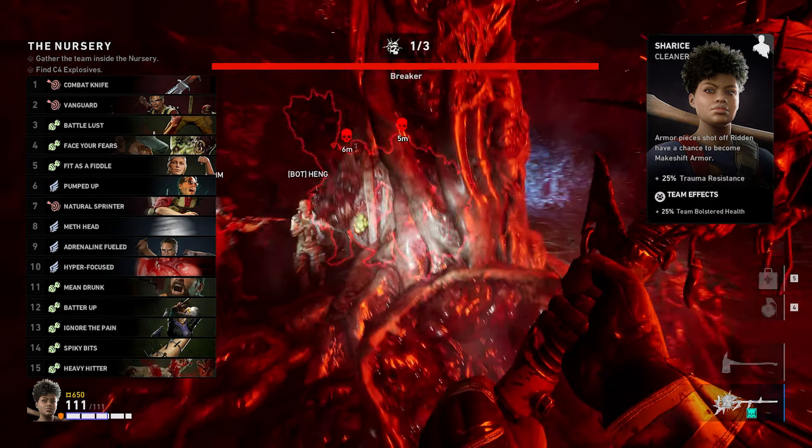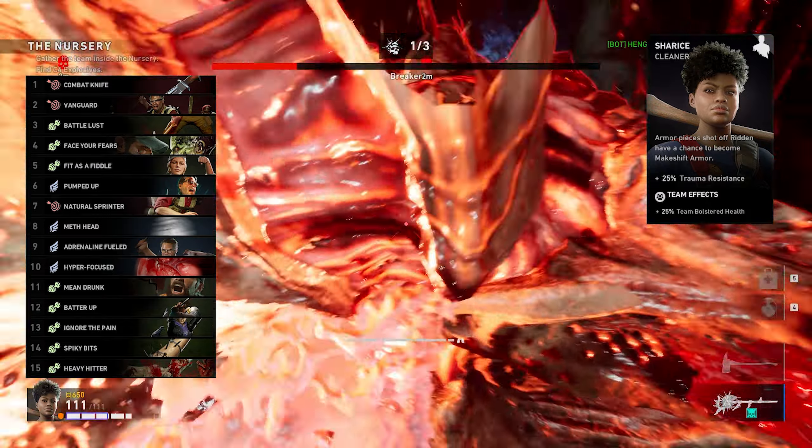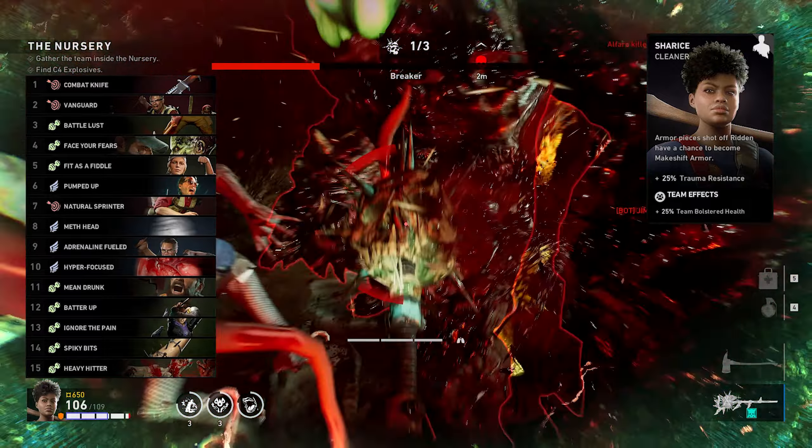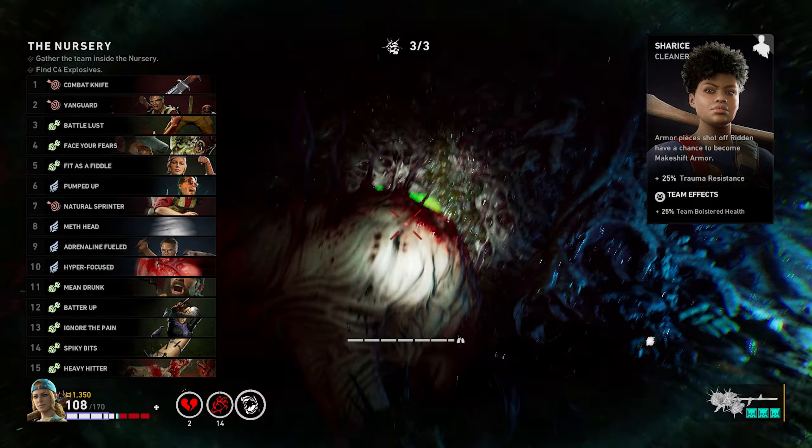Sharice starts off with a fire axe, which is the best melee weapon you can use throughout the campaign. But if you're in the ridden hives, make sure to pick up the skull totem because it's a very powerful melee weapon. If you get three skull totems and combine them, that will be a very powerful melee weapon that will shred boss mutations.